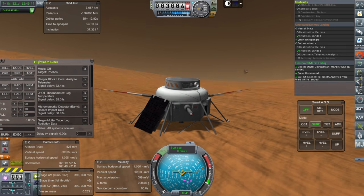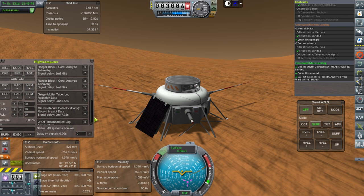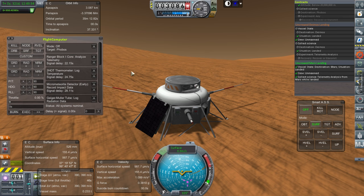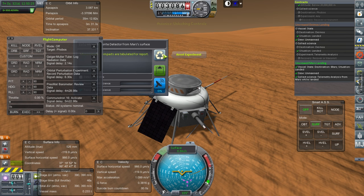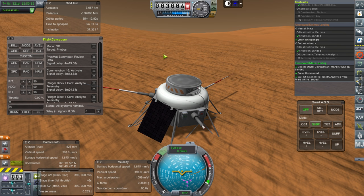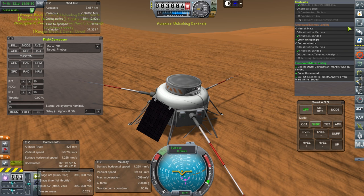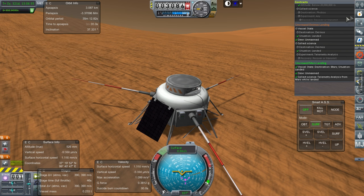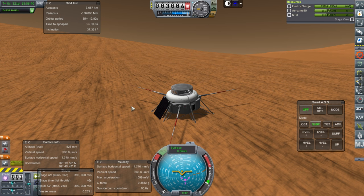Landing on Mars. These are going to happen again a lot of times. Still need to review that barometer data and make sure it gets transmitted. Then I suppose we should do it again at the surface and transmit from the lowlands. We're up to 556 science — I think we gained about 500 science from this mission. And most importantly, contract fulfilled — with some margin.